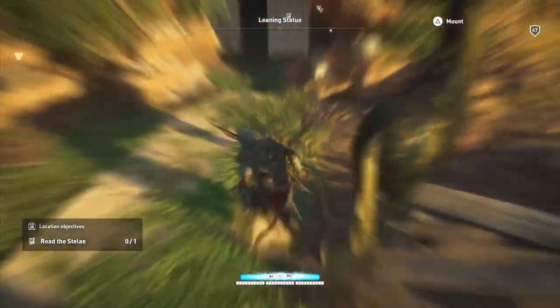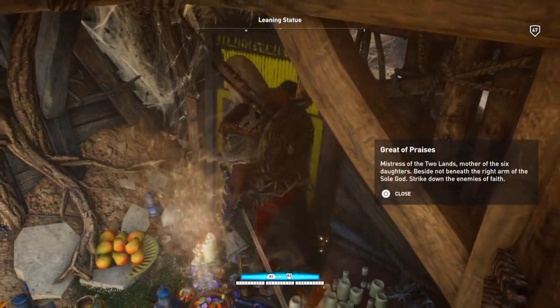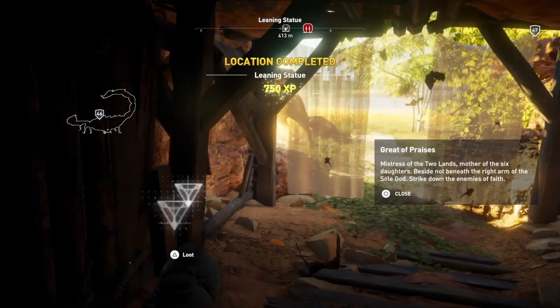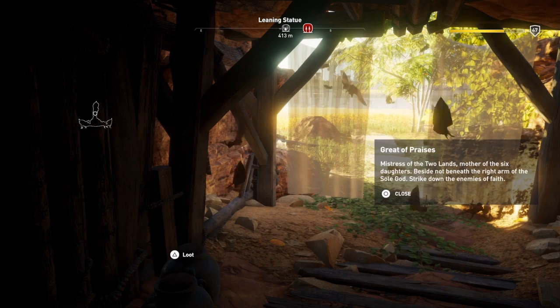Send up Senu and you'll see that there is a stele just inside here. Get in there quick and pick up what you can — read that stele.